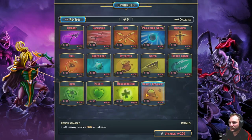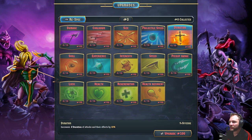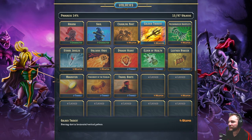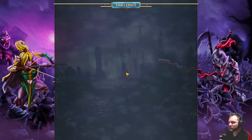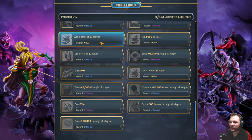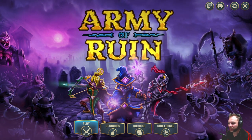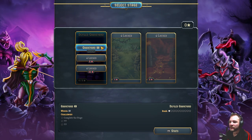We've got upgrades as standard - extra health, recovery, size of projectiles etc. We've got unlocks which is kind of cool, so we get new weapons and trinkets. Then we've got challenges which seem cool but look fairly standard - just earn certain amounts, not like use a specific weapon only for the whole run. That'd be kind of cool, bringing in a few of those where you can only use one weapon. Let's go into the Filed Graveyard number one.